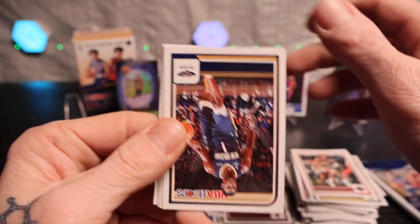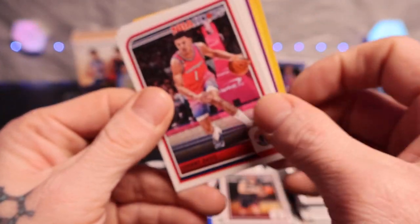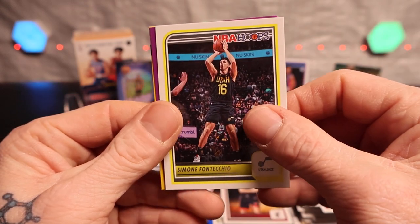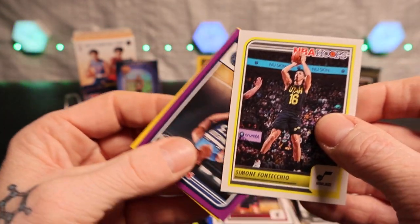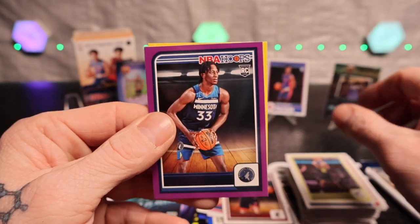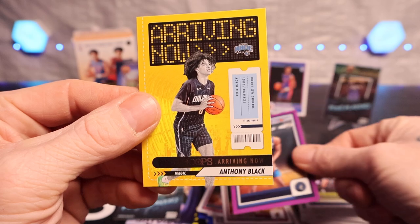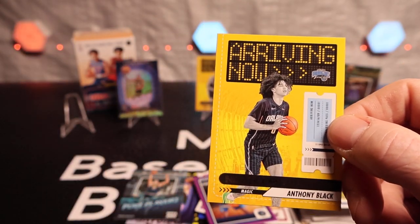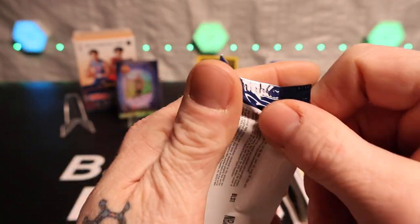Jabari Smith Jr. We got Zion Williamson. Johnny Davis, Derrick Rose. Backwards again - it's always backwards. Leonard Miller. We have Anthony Black on the Now Arriving. One pack left and I'll tell you what, this was brutal.